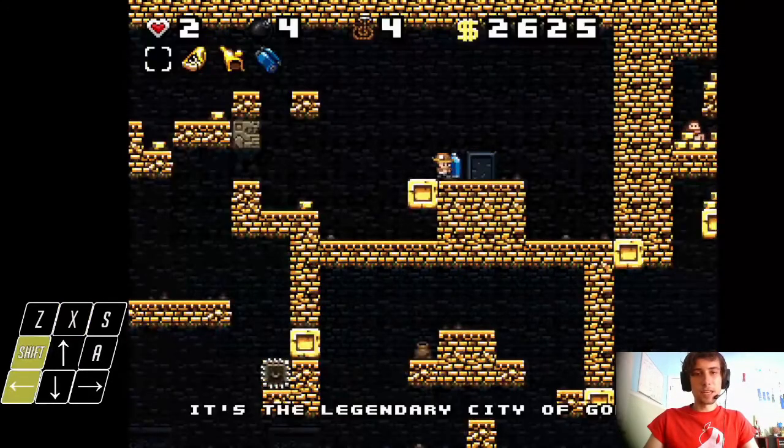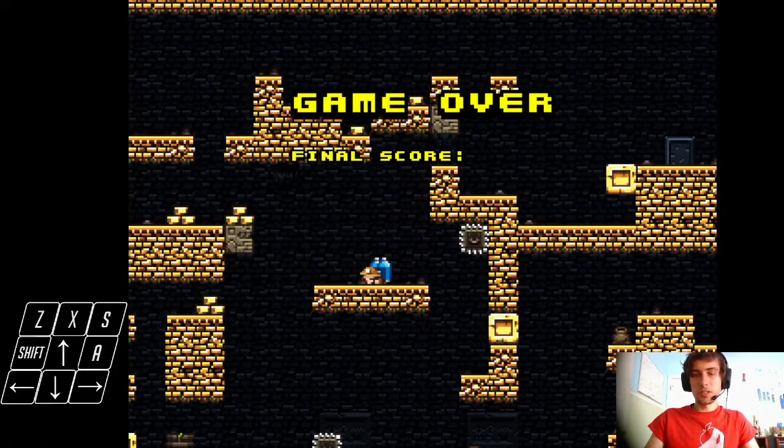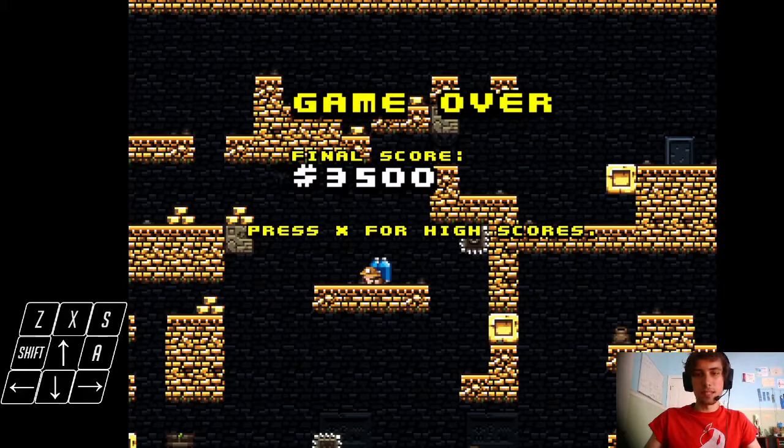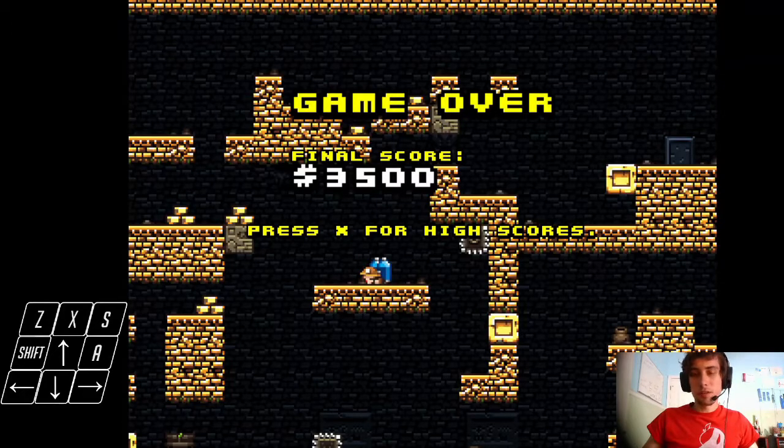And with that, you've made it. Once inside the City of Gold, you're free to loot all of its treasures and gather all the gold that's left inside. Just make sure you still watch out. I hope you've enjoyed this tutorial on making you a better Spelunky player.